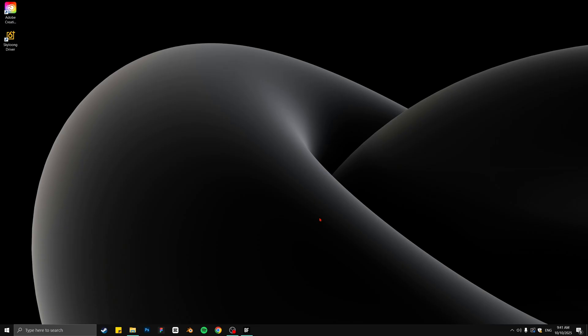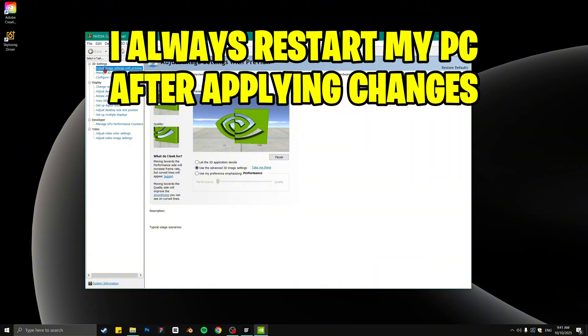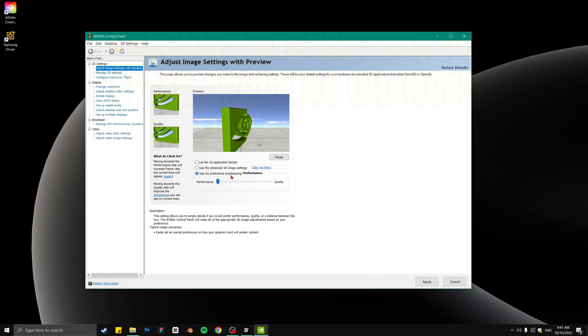If you guys have any questions throughout this video, drop them down in the comments or better yet, stop by the livestream and come hang out — I'm going to be playing this game a lot. To start off, go to 'Adjust Image Settings with Preview,' select 'Use my personal preference,' slide that to Performance, and then go back to the middle button so you can go to Manage 3D Settings.